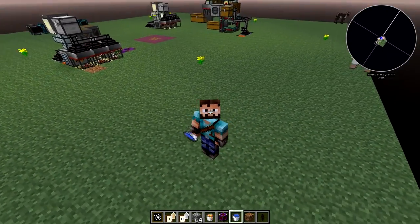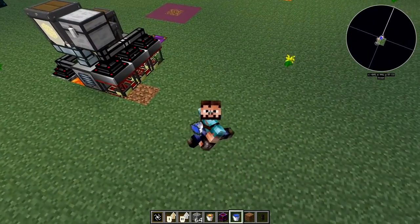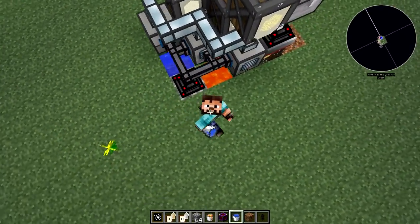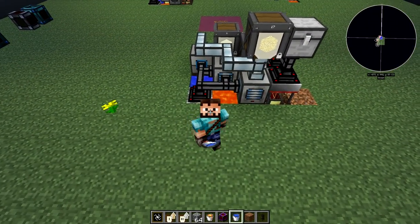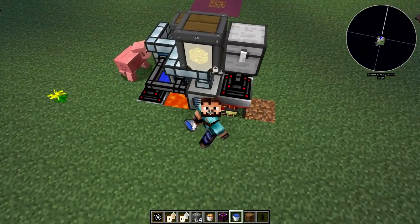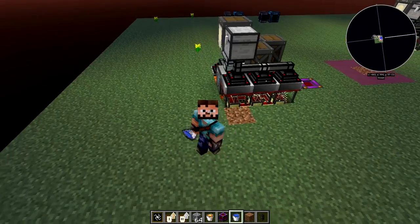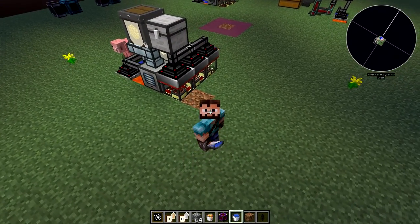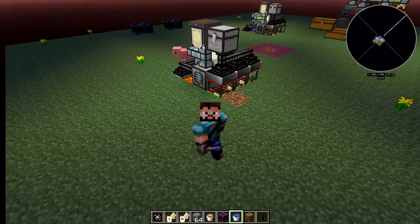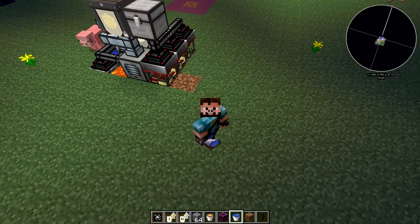Welcome to another tutorial. Today I'm going to be showing you how to build this contraption - an automatic sieving machine for Agrarian Skies, Crash Landing, and similar mods that use sieving to get ores. This one does gravel, sand, and dust. It can be used from mid to late game, and once you've built this it should cover all your ore requirements. Later in the game you go to Agri-craft and do metal crops, but let's get started.